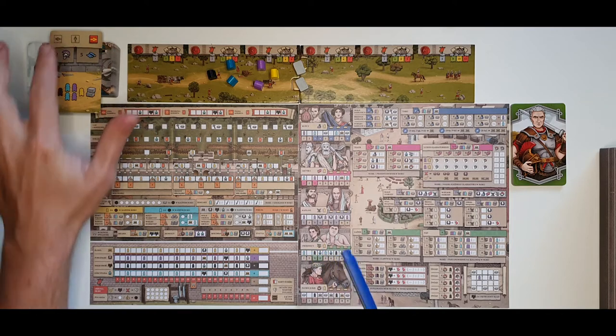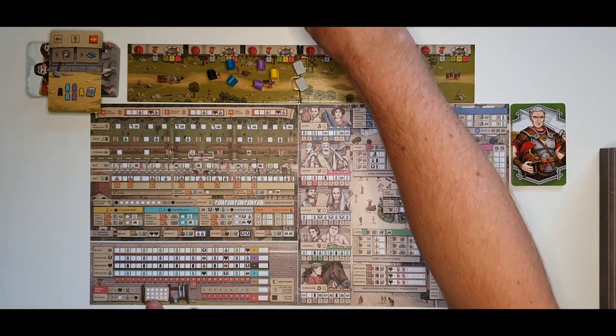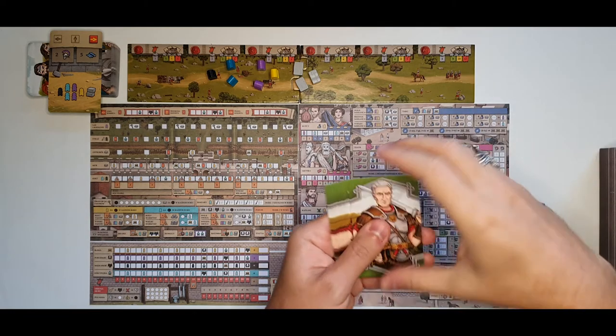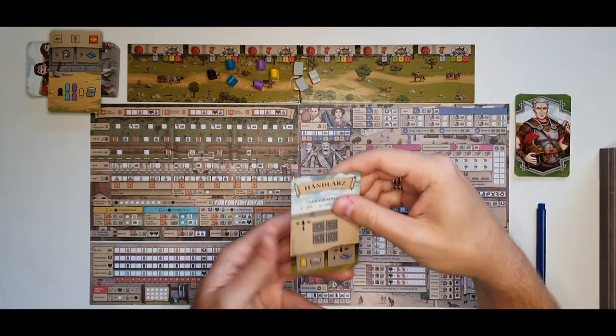The rest of those symbols don't matter at this moment. Here in the resource production line you get one resource for each blanked-out space, and you already have one blanked-out space so you get one additional resource as well. After that, each player draws the two top cards from their own deck and takes a look at those.